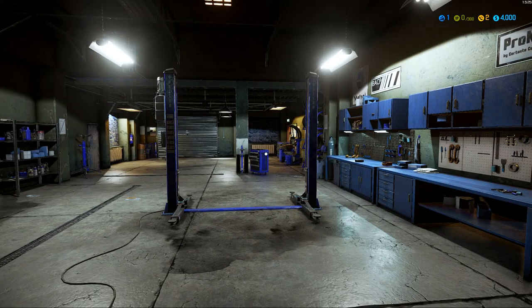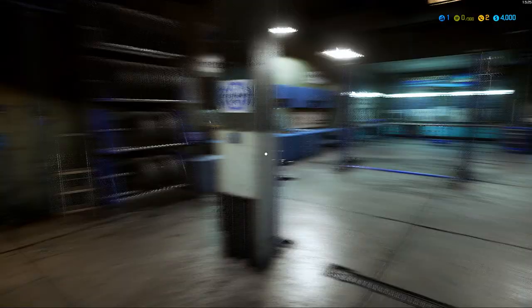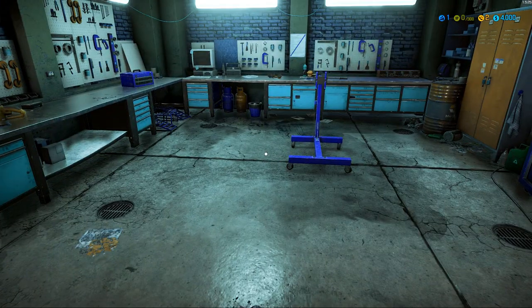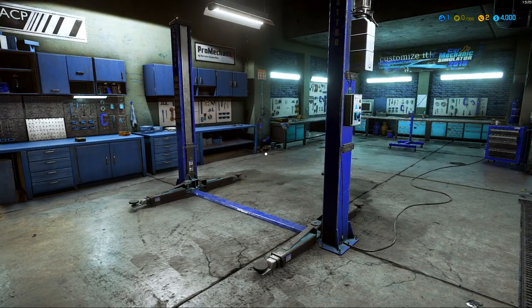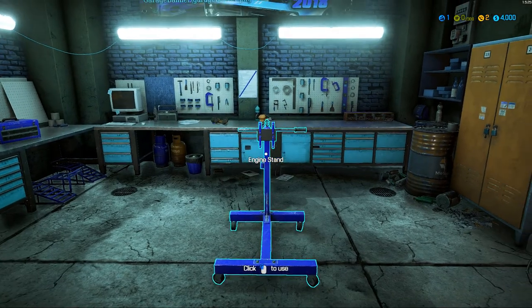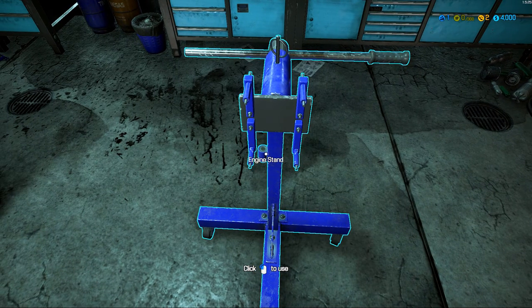This here is my garage. As you can see, I'm level 1, just starting off. I'm gonna try to teach some of you — people that don't know anything about cars — teach them a little something that they might be able to fix small problems, like maybe change a wheel, or fix a little noise in the car. This is an engine stand; if you're gonna fix little things, you absolutely don't need this.